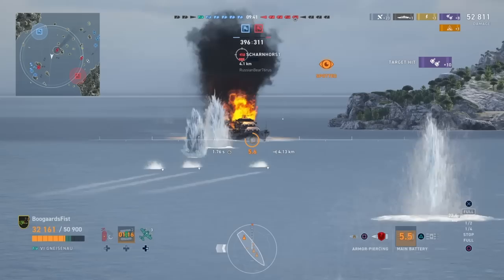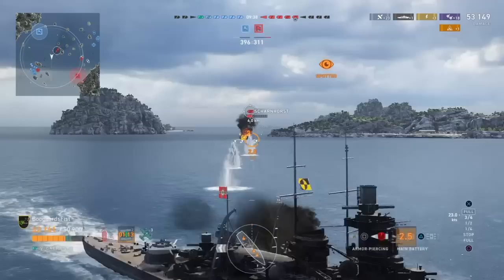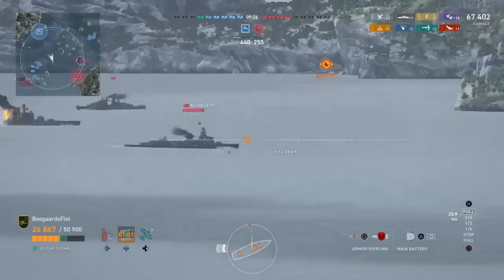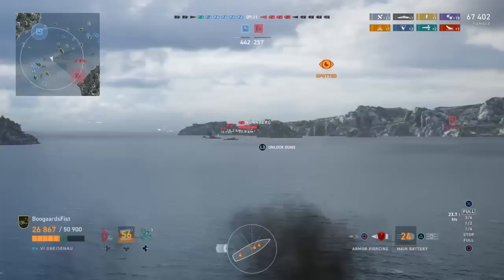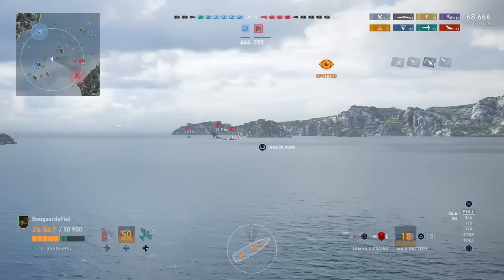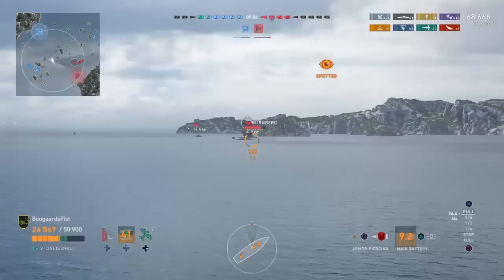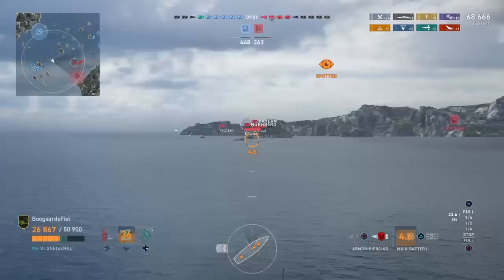I aimed those torps slightly to the right of where the aim indicator was. I was expecting him, once he got within range, to turn to his left, which would have opened up that rearward right-hand torpedo launcher. I didn't aim too far to the right, because had he not turned at all we still would have caught him with the left-hand side of the salvo. Had he turned, we probably would have caught him with the right-hand side. That was kind of a percentage play — trying to get at least one or two torps on him. That play did end up working, so we eliminated that threat.